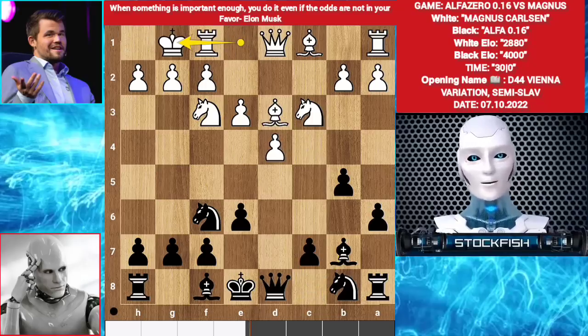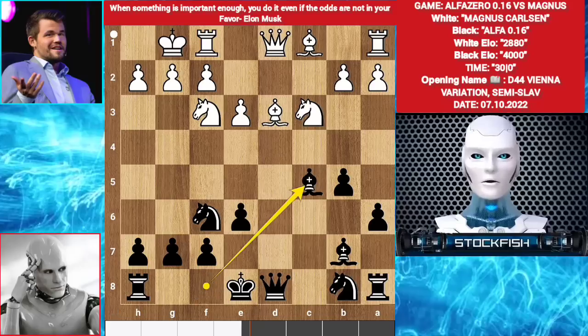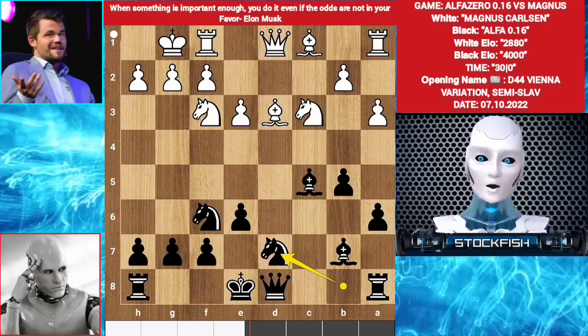Castle, c5, d takes c5, Bishop takes c5, a3, Knight bd7.